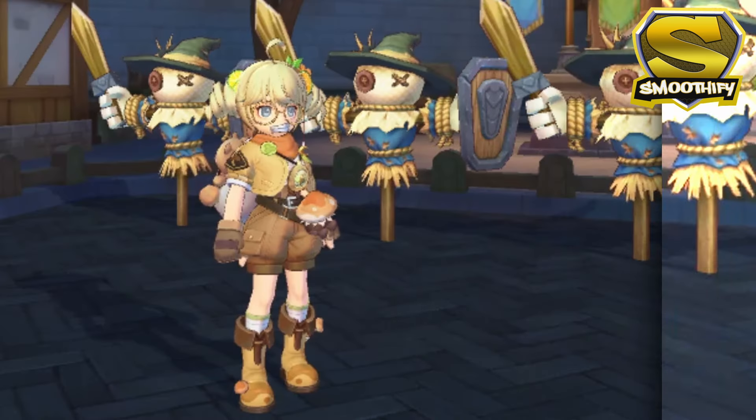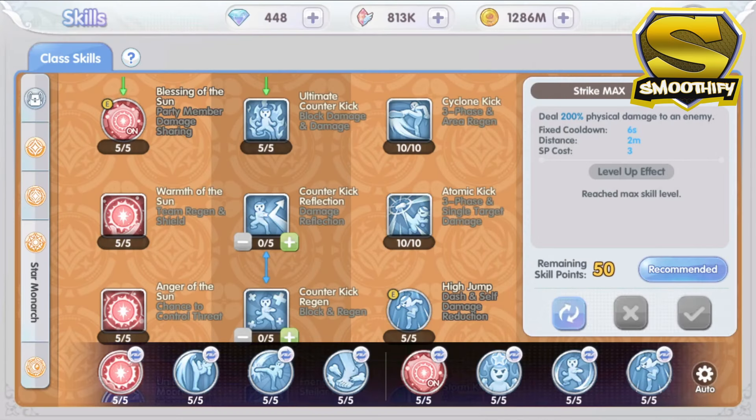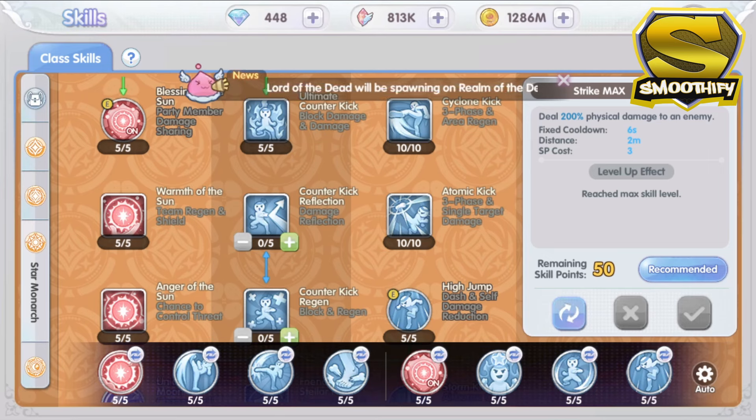Now let's get back to the video. Let's first check the skills of the Star Monarch job and go through each skill one by one. As you can see, there are a lot of new skills in this job, so I will check the skills by columns, starting at the right column going to the left. First, we are going to talk about the 3 passive kick skills, which are the Blast, Cyclone, and Atomic Kicks. These are continuations of the Rising, Round, and Shattering Kicks of the Taekwon, respectively.